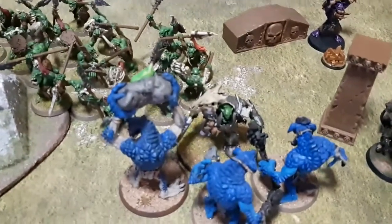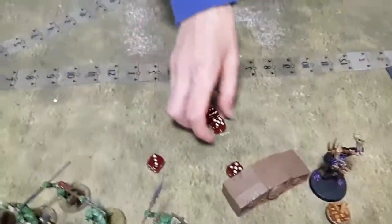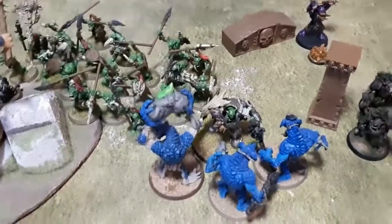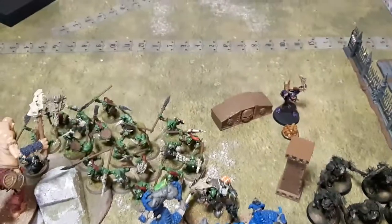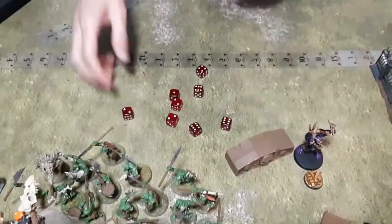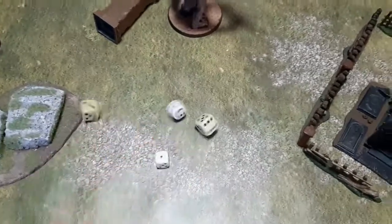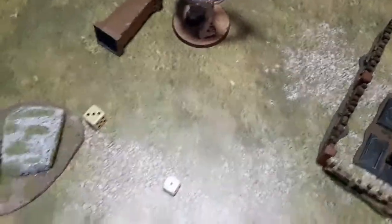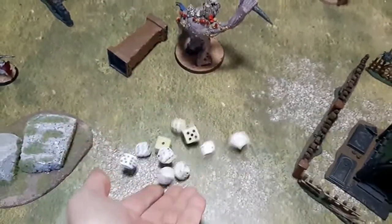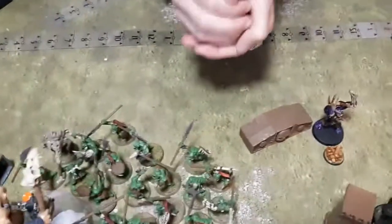The Warboss gets to fight back — three attacks, threes and threes, five damage. He has eight attacks total. The Rockguts roll their saves: six-up save, then five-up Iron Hard Skin. They make three out of seven — seven damage taken. That boy then attacks the Gargant: fours to hit, not bad, missing four on average.